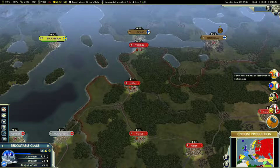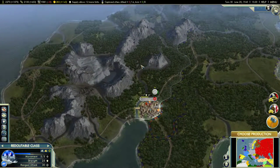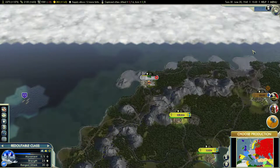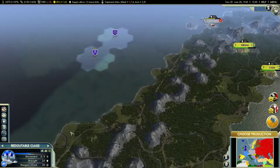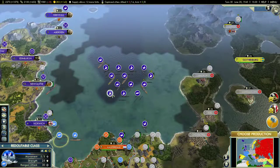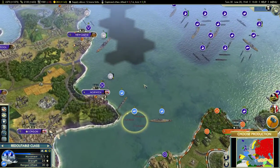Mussolini then declares. Norway is still holding out — let's check in on Norway. Oslo is gone. Narvik is gone. Looks like the Brits, somewhat misguidedly and haphazardly, are sending some units over there.